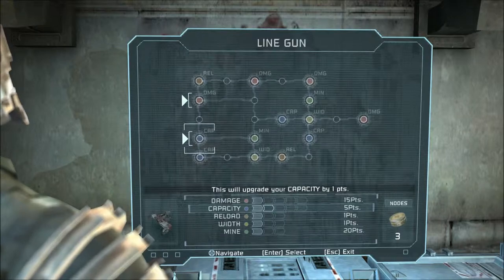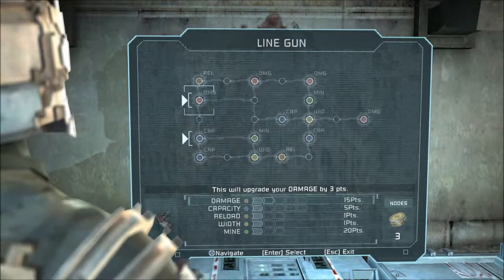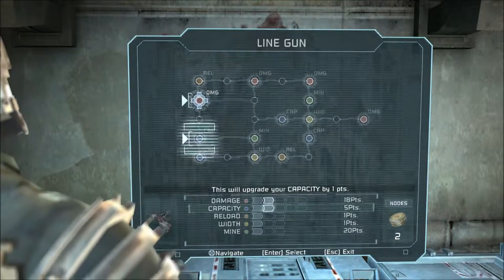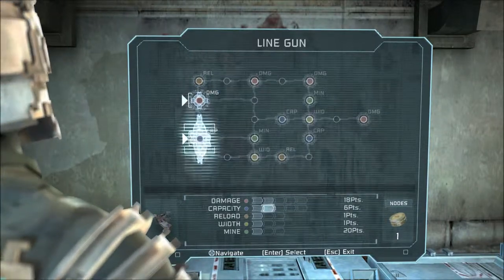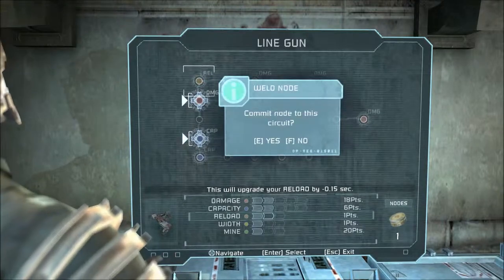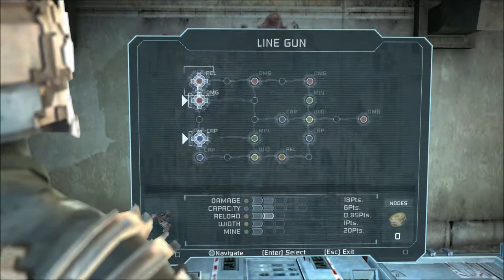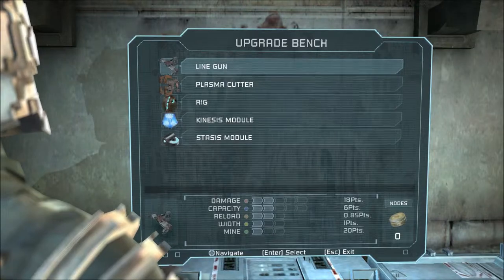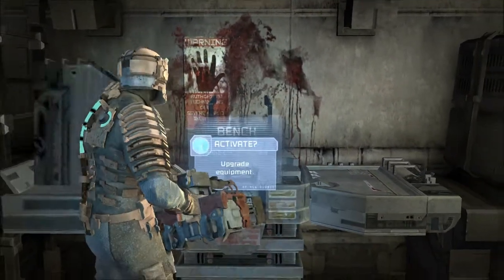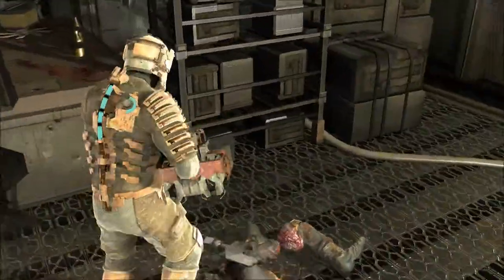Let's do the line gun - one in damage, one in capacity, and one in reload. I already like this one better! Spreading out my nodes probably isn't going to be the smartest idea but it's what I chose to do apparently.